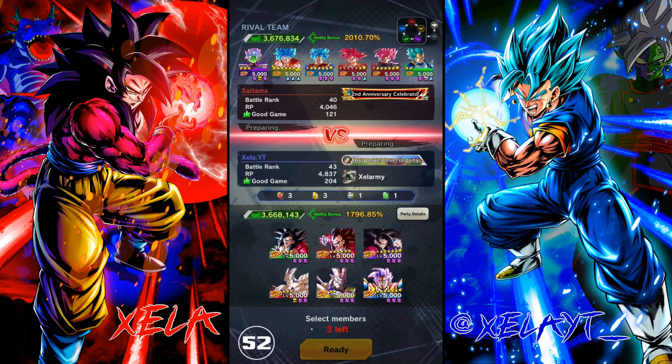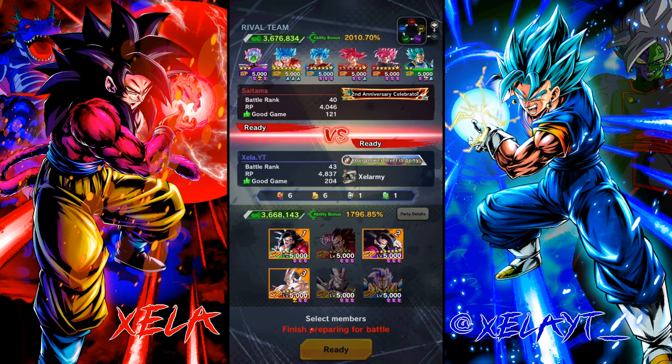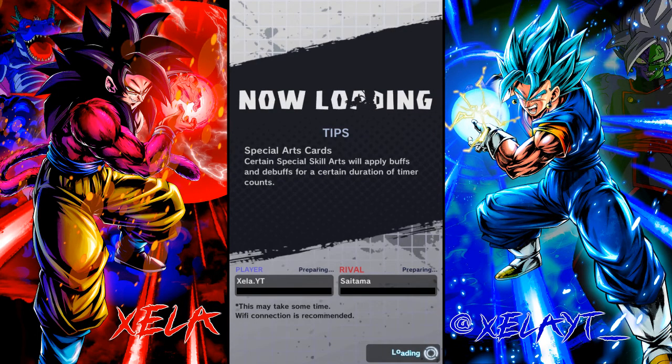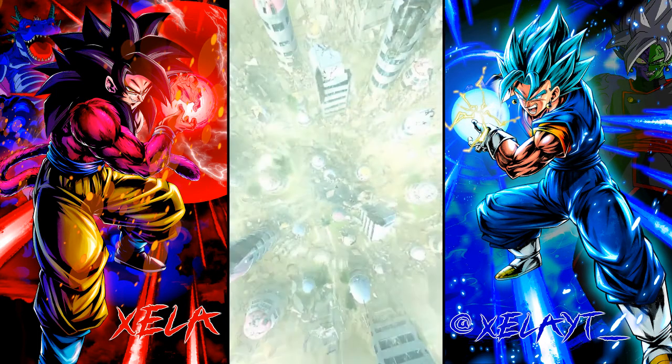Alright guys, we've come up against a GodKi team — very nice. Who would he start with? I don't think he'd lead with Zamasu. He might bring his yellow, which is a problem. Even with that being the case, I think I'm still gonna do that because at least if he does bring his yellow I'll have coverage over him with the red. Considering he sees how many reds I have, I doubt he's gonna be hearty enough to bring his yellow. Let's see how this goes.